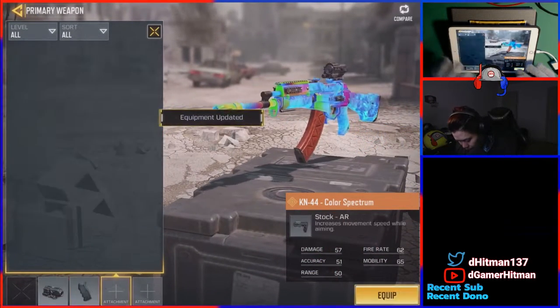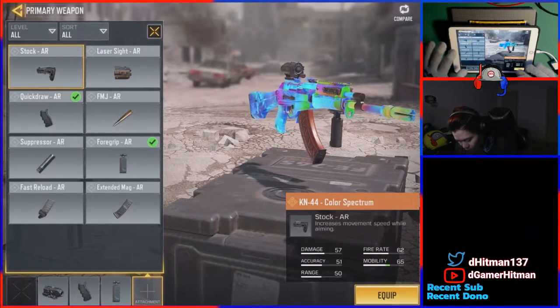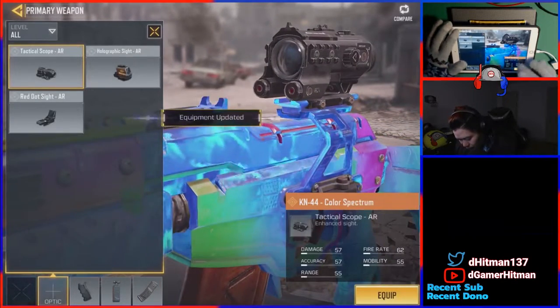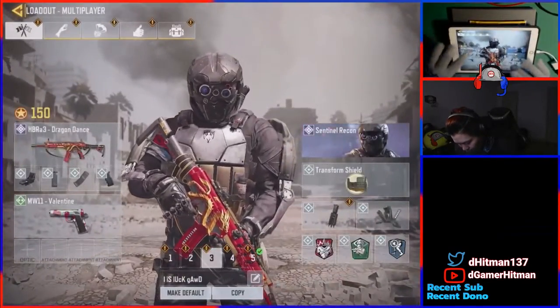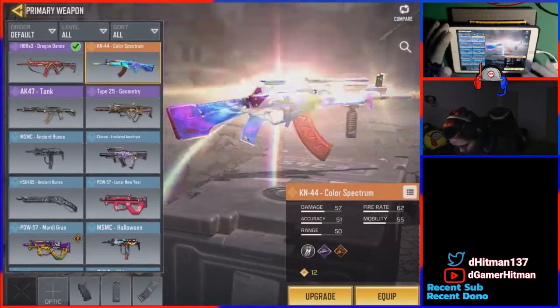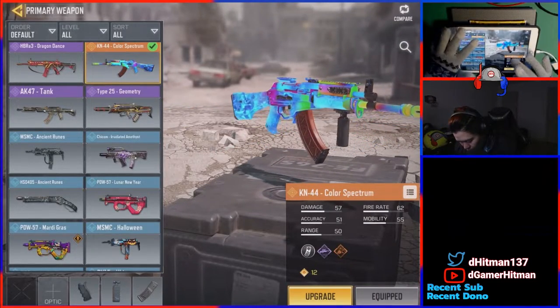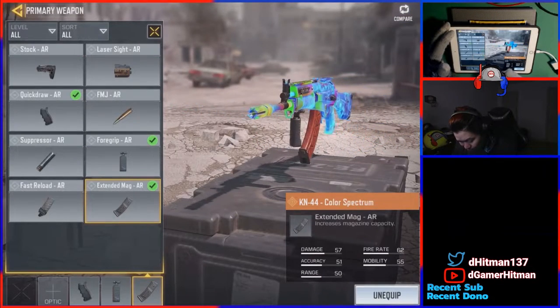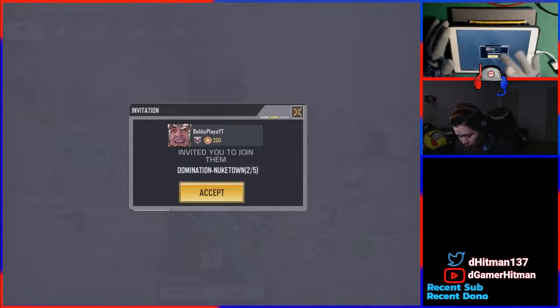We're not gonna use the red dot because I want to see how the iron sight looks. I like my quick draw, I like my foregrip, and then usually if we're going for a nuke we'd use a suppressor - but I want to do without it, so maybe we'll just go for an extended mag. I want to see how the iron sight looks honestly. I like my quick draw, foregrip, and extended mag. I'd probably put the stock instead but whatever.